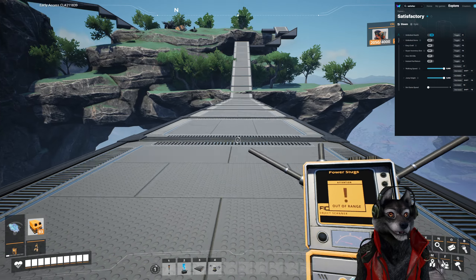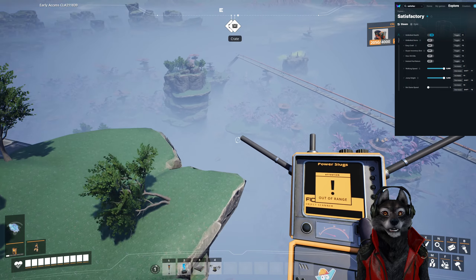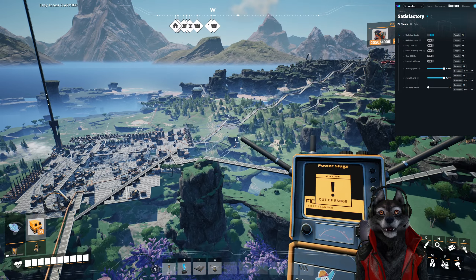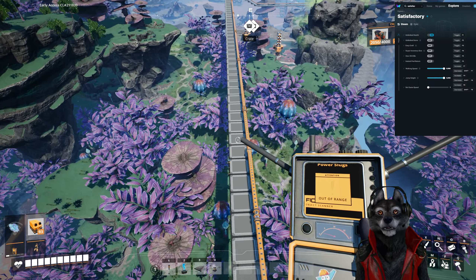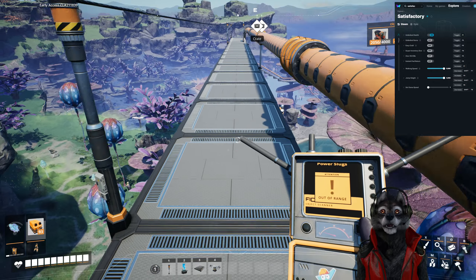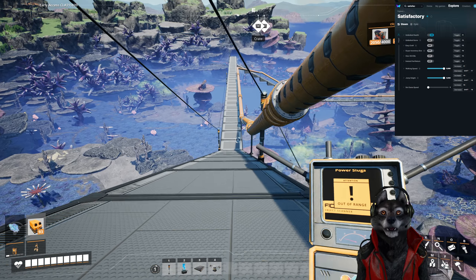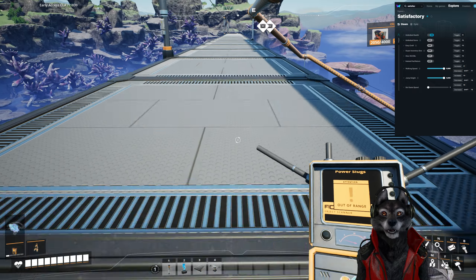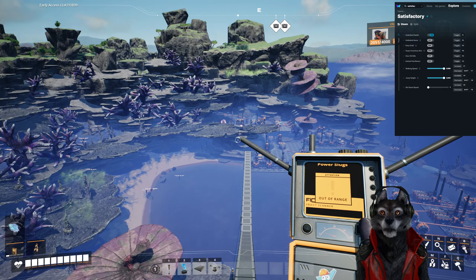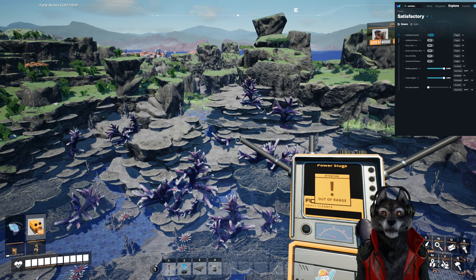The in-game jetpack is very useful for not dying. Let's find some power slugs. My base is right over there — I like to bring resources from all over and put them in one spot to process. Now that I think about it, I should have different places for turning iron into iron rods, but trying to organize that is painful. I just don't want to touch it.